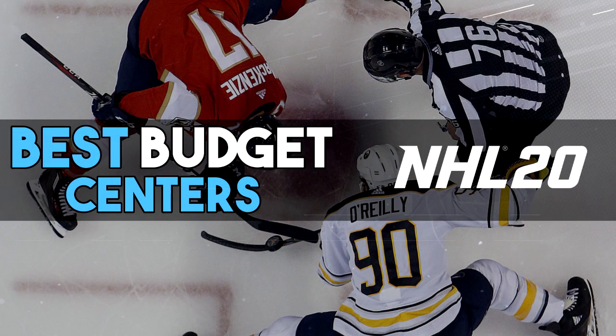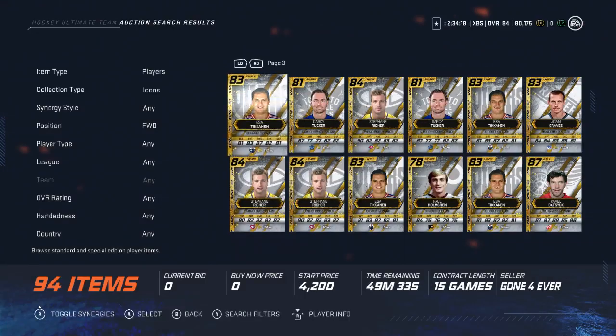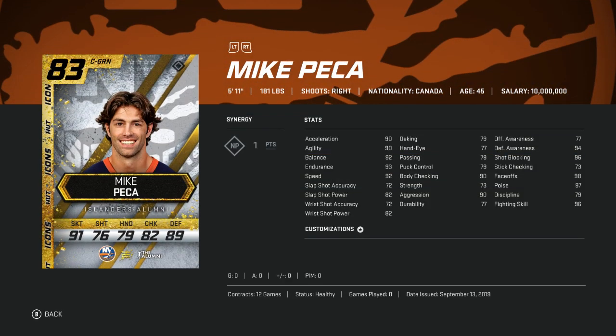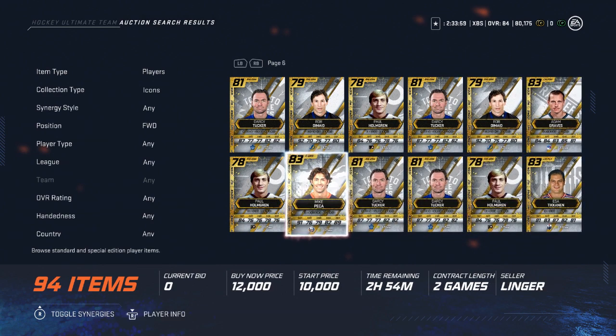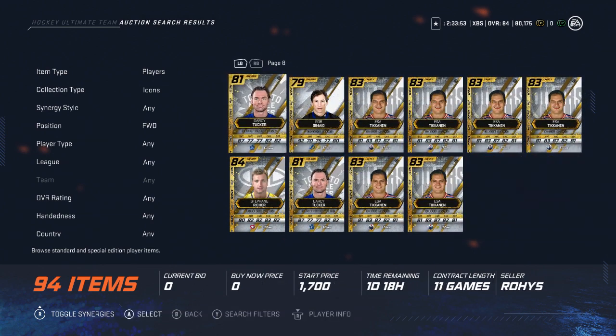I go over some of the best cards you can get for the cheapest price in my best budget centers video in NHL 20. But if it's been a while since I uploaded for that series, you can just go through some of these cards — whether it's the icon cards, classic NHL, or any kind of event cards — and look to see who's got a good face-off rating.